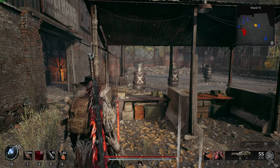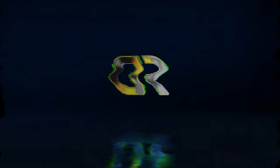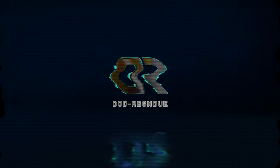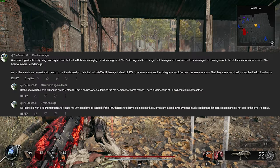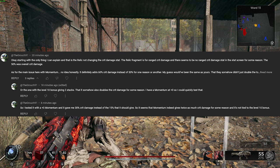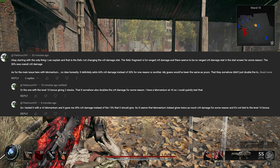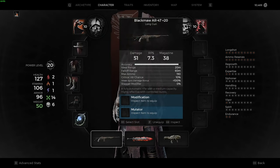Momentum is a rather interesting mutator that is now giving double. First of all, huge shout out to the grouch who helped test this and also did the testing at level 0. He did find that this is a bug throughout Momentum, not just the level 10 Momentum perk.